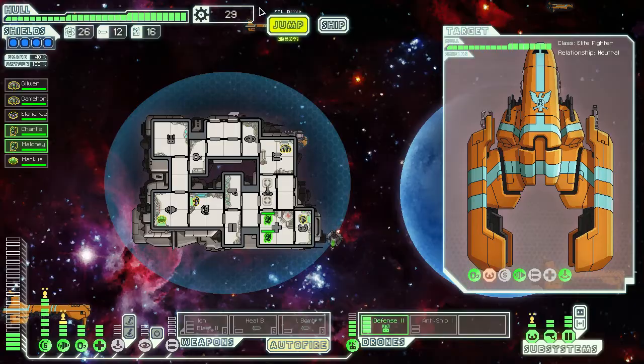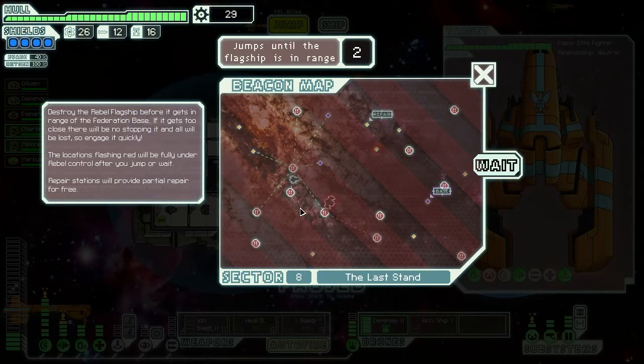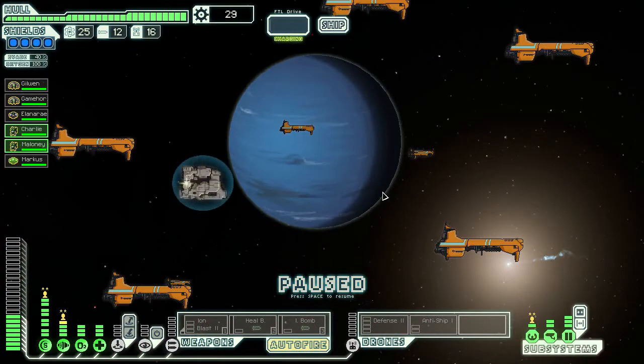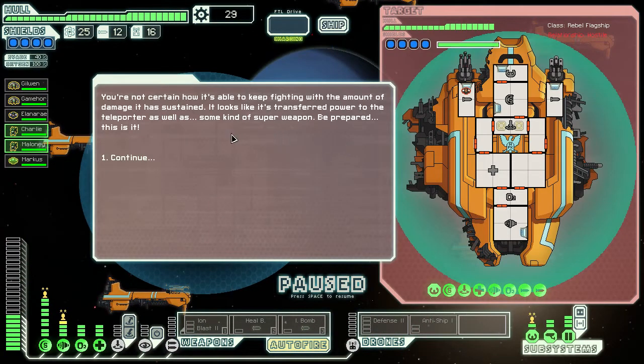Let's move towards the rebel flagship. Here it actually is — the last stand. Oh, it's in pretty bad shape. You're not certain how it's able to keep fighting with the amount of damage it has sustained. It looks like it is. It's transferred power to the teleporter as well as some kind of super weapon — be prepared, this is it.